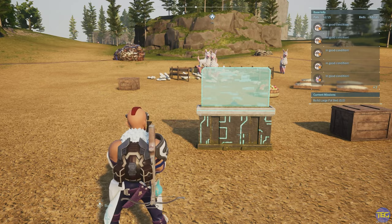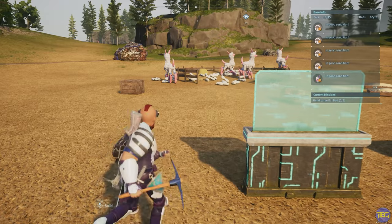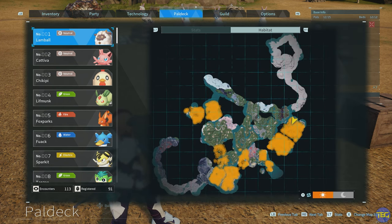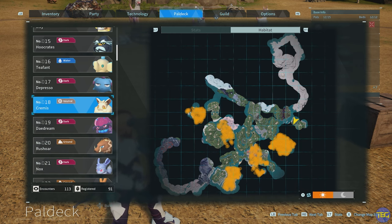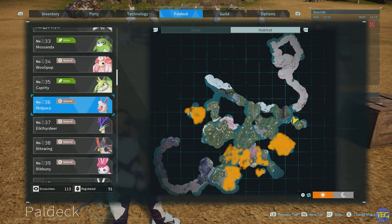Each Ranch can take up to four pals, and there are three different pals that will give you wool when assigned to the Ranch. These are the Lambals, which can be found just about everywhere, particularly in the orange areas shown. The next pal that gives you wool is the Kremis, also pretty easy to find in the orange areas shown. And thirdly, the Malpaca can also get you wool, found in the areas on screen in the daytime.